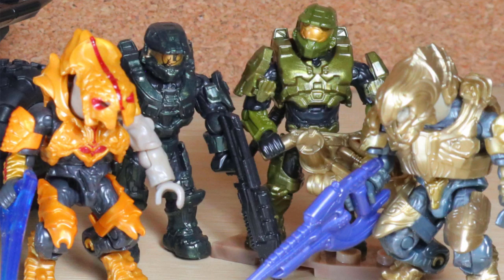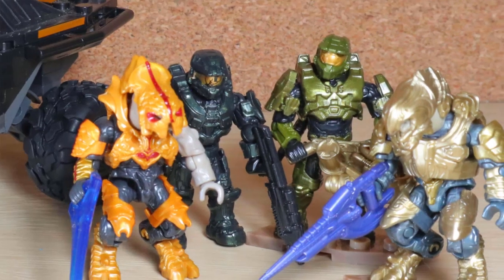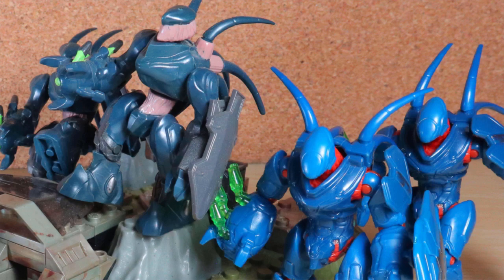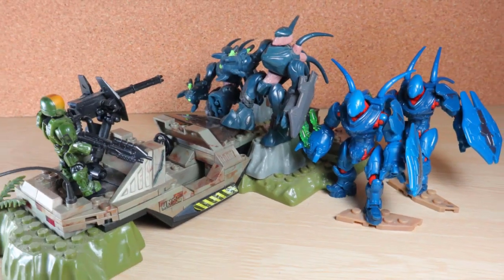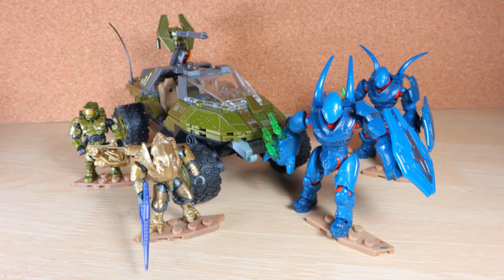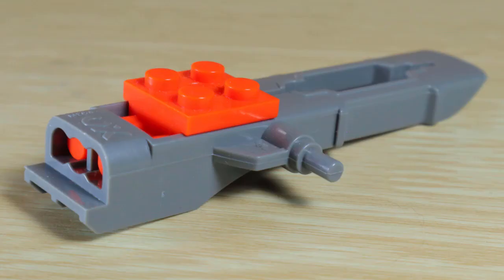The use of Master Chief and the Arbiter is a nod to the exclusive CE Warthog in Black and Gold, which also inspired the Halo 5 Attack Gauss Hog. The hunters in the set seem heavily based on EDA's Last Stand, with two matching figures in similar colors. That set also featured a beat-up Warthog. There's a lot to get through, but before all this, the set comes with a few bonus parts Mega Constructs threw in.